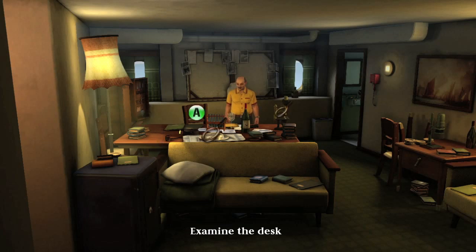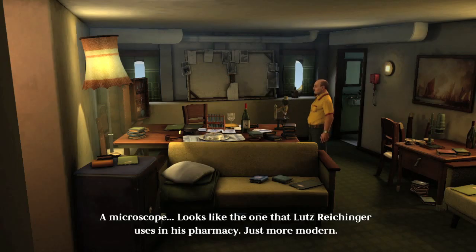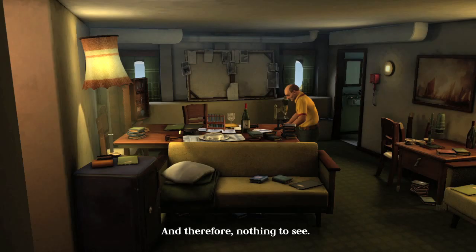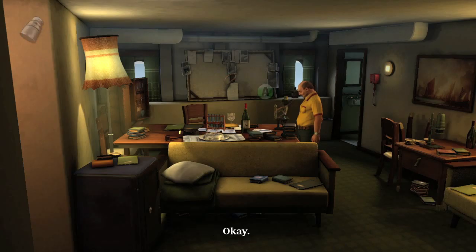Then with both bullets, what you want to do is examine the microscope, which is going to be on the right side of the desk. Then open up your inventory by hitting the Y button after examining it, and put both bullets onto the microscope. They should be to the far right of your inventory. Once you do that, you can look under the microscope and proceed to the next part.